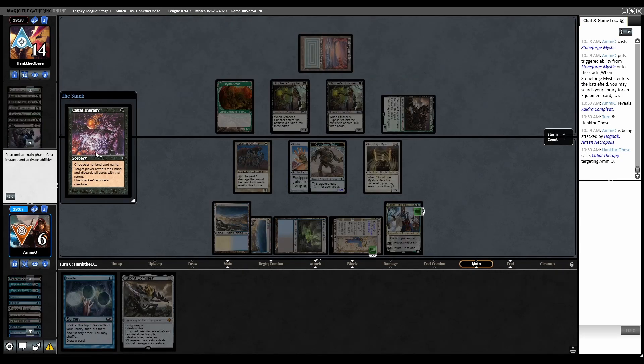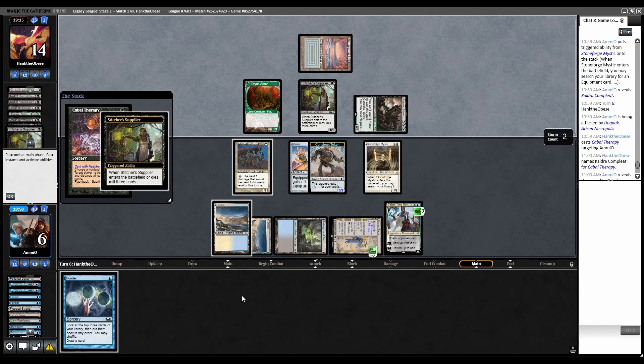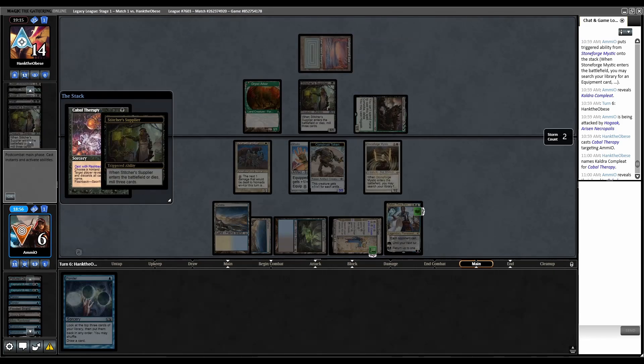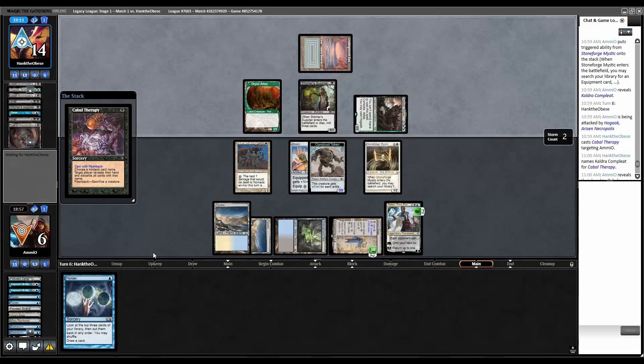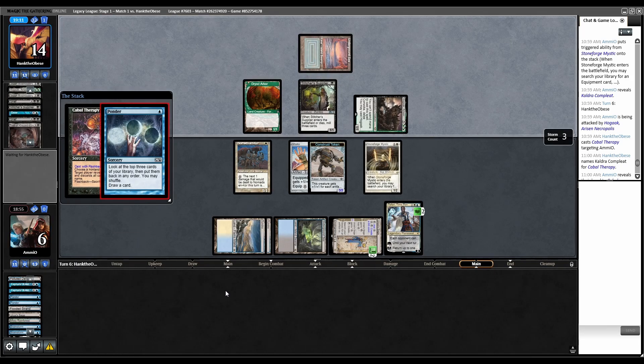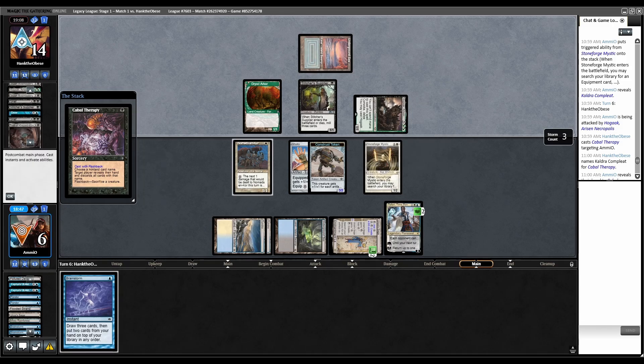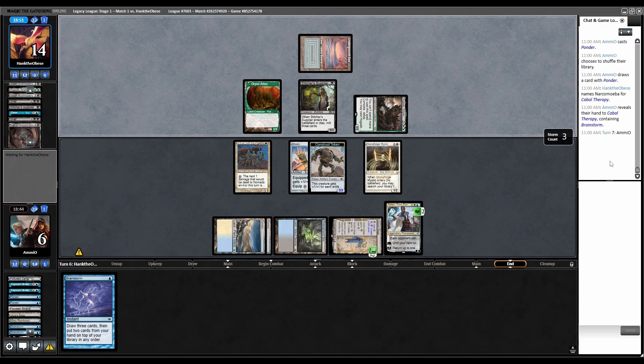They drew Cabal Therapy off the top. Goodbye Cauldra. Sac Stitcher's Supplier for Cabal Therapy. Stitcher's Supplier mills over Dazes, Grief, Troll. Cast Ponder at instant speed because they know we have this. That's all garbage, so let's just shuffle. We drew a Brainstorm. I assume they'll just name Cephalid Illusionist — that's the only card they lose to, right? They named Narc Amoeba?